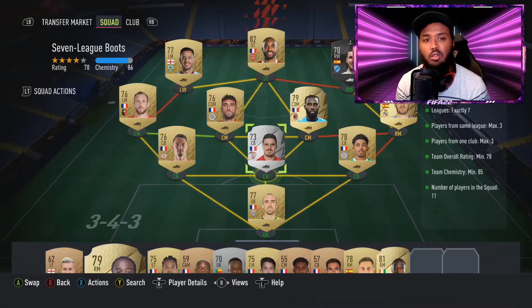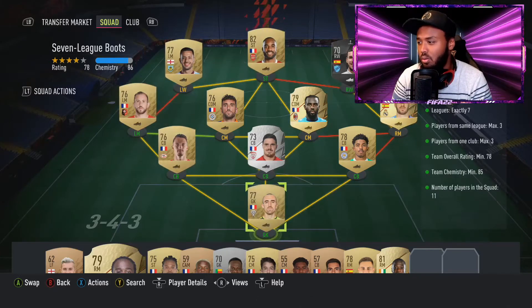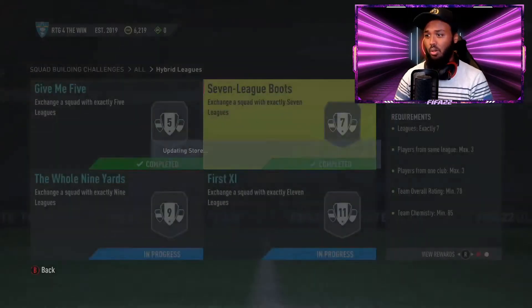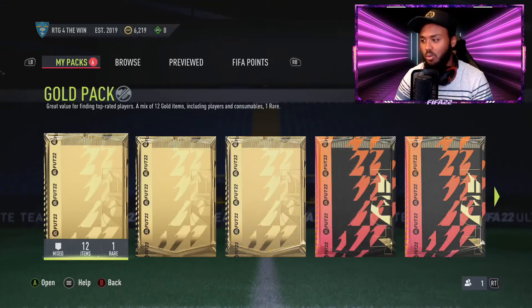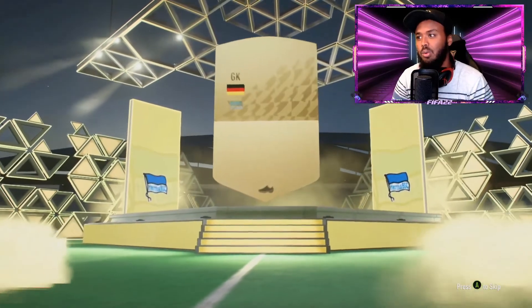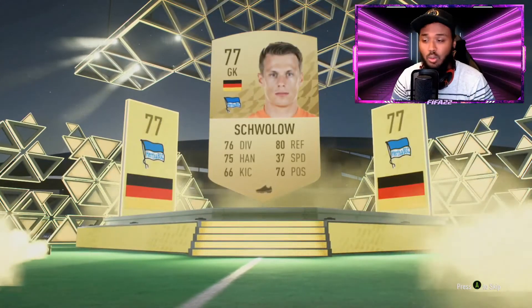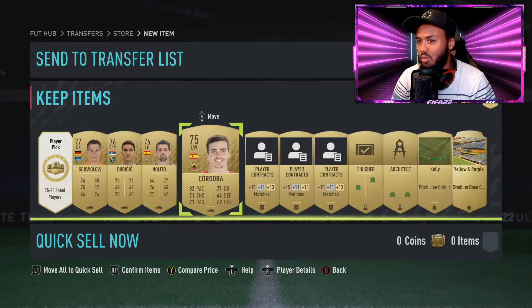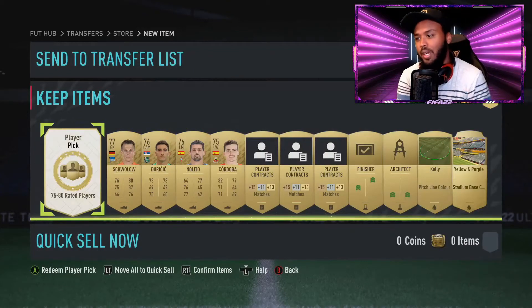Here we have the solution for the Seven League Boots SBC. I already had most of these players so I just bought two - the goalkeeper and the center back. We're done with this one as well. After doing some of these SBCs we're now able to open some of the packs. We kind of have to as well, in order to put more players back into the SBC. We get Spanish cards which is good - we need that and we're going to be able to put them back into the SBC.